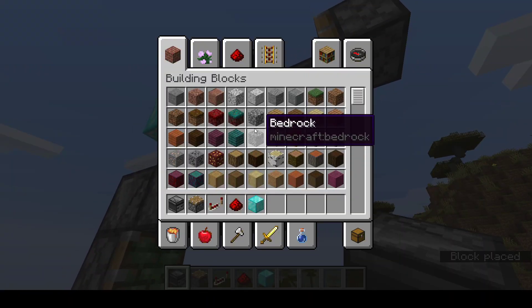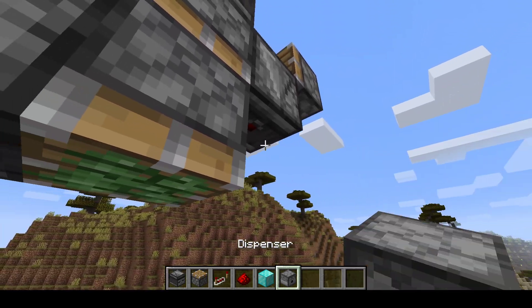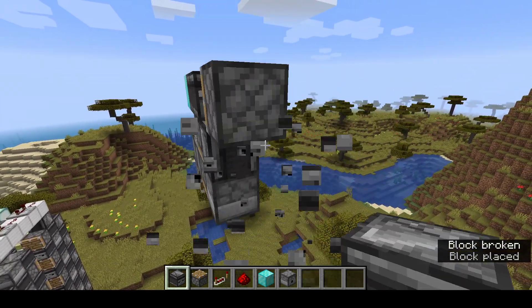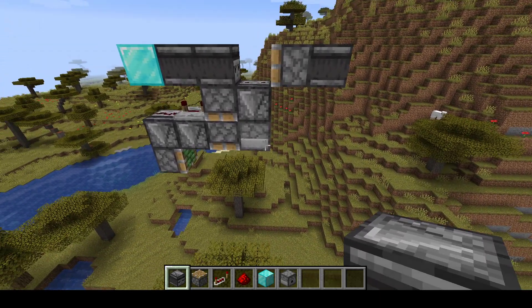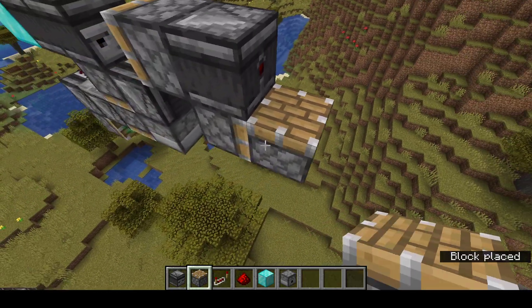Do that. And now you need a dispenser. I think it could be a dropper, but I just prefer dispenser. And now the server off on the back, like so. So it's starting to look like this. Now this regular piston, like so. Pretty simple so far.